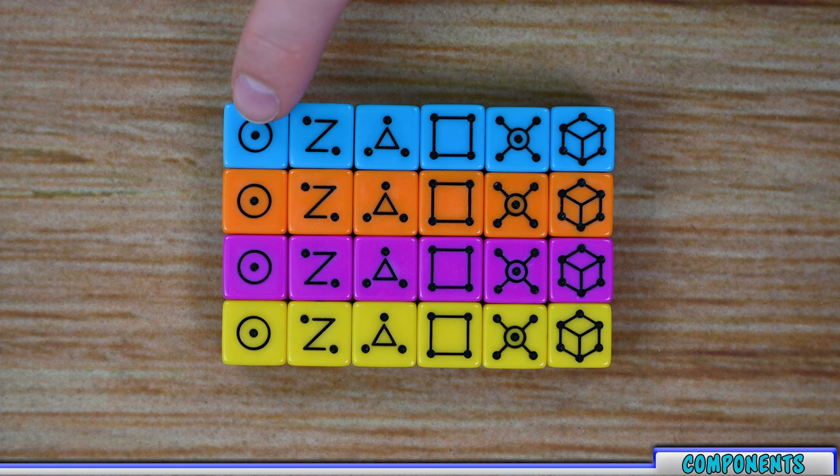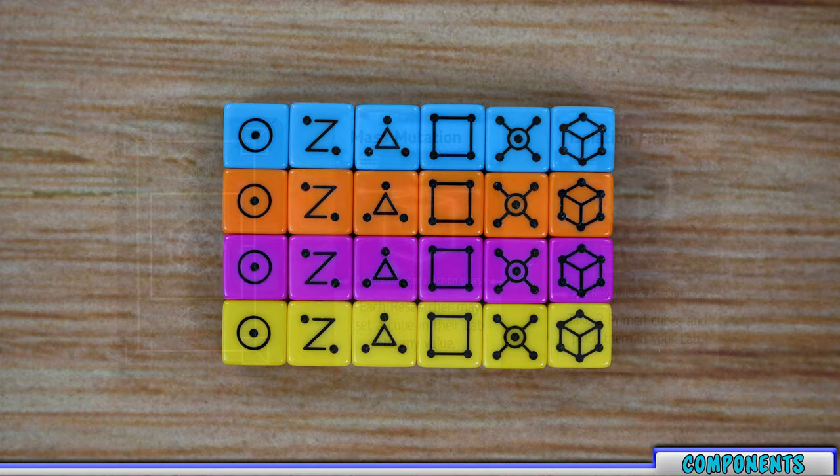Each die has numbers one to six on it, which you can determine by counting the number of dots: one, two, three, four, five, and six.